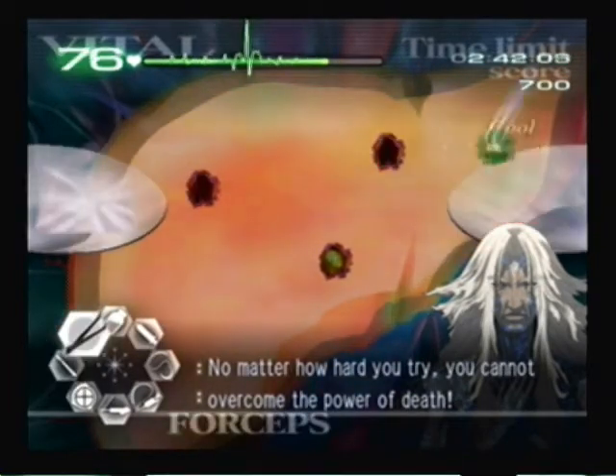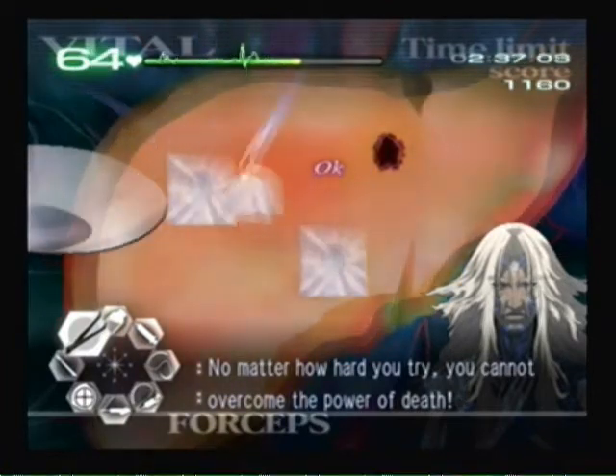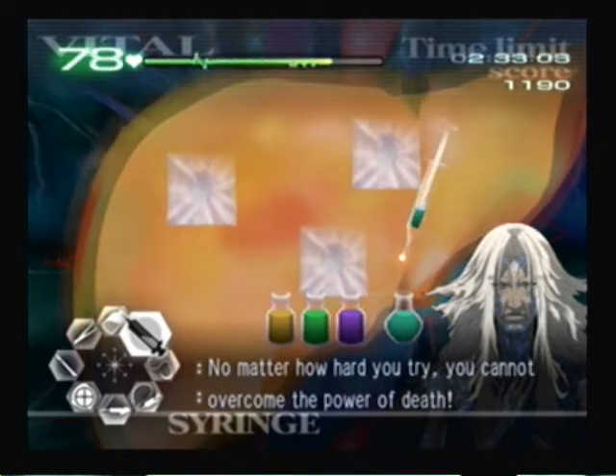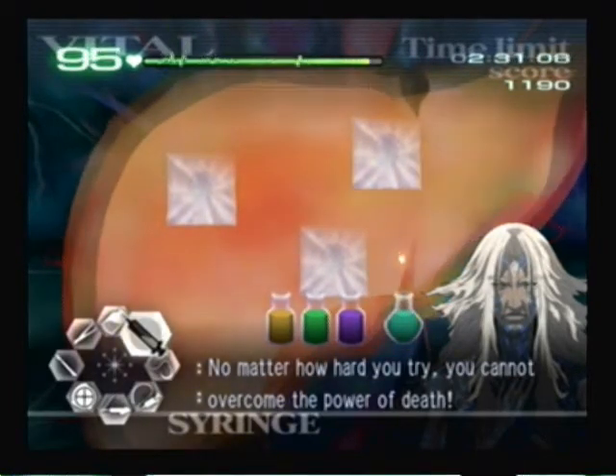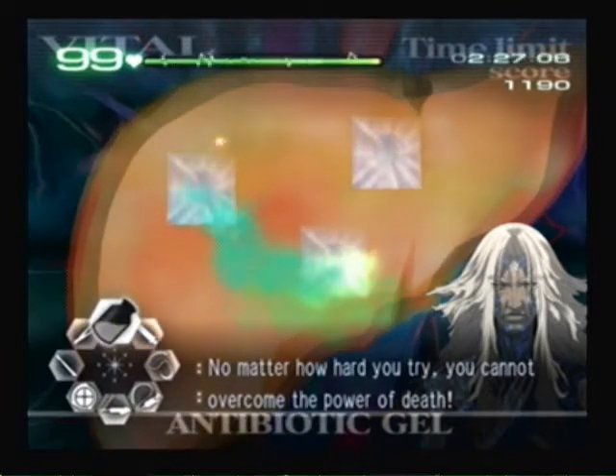And then place them all on the tray, and put the synthetic membranes over the wounds. But do not use the antibiotic shell yet — instead raise the vitals. Once they are maxed out, then affix the synthetic membranes.